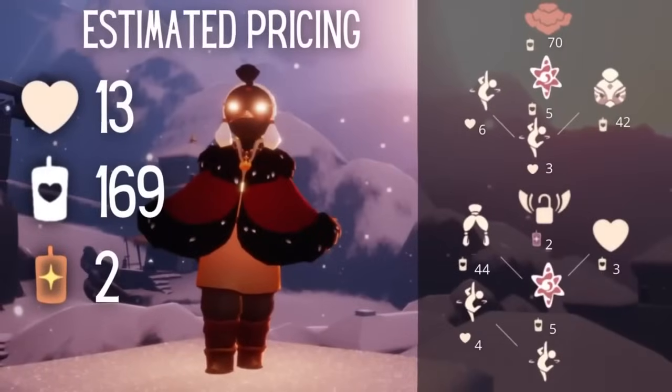For this spirit's pricing — this is the pricing we had last time it visited, so it's probably accurate, but I'll still say estimated pricing, things may change. We're looking at the level one spin emote being three, level two being four hearts, a blessing for five candles, connected to that the hairstyle for 44 candles, and a heart for three. Above that we have a permanent wing buff for two ascended candles, then the level three spin emote for three hearts, level four spin emote for six hearts, the mask for 42 candles, and one more blessing for five candles.